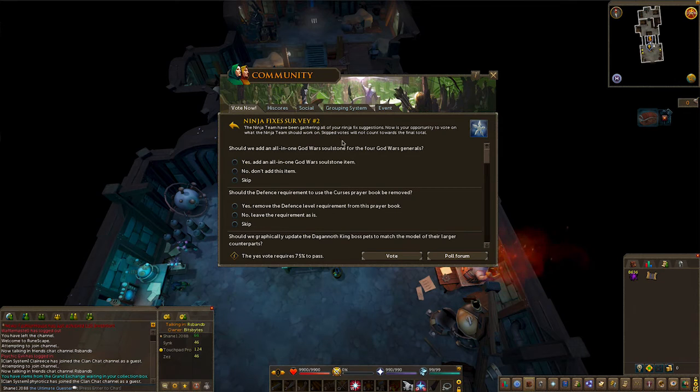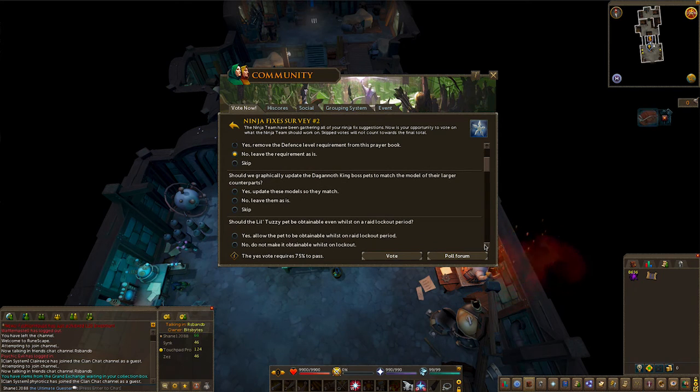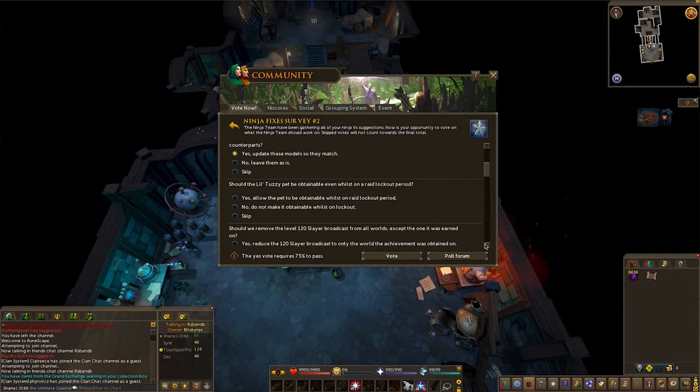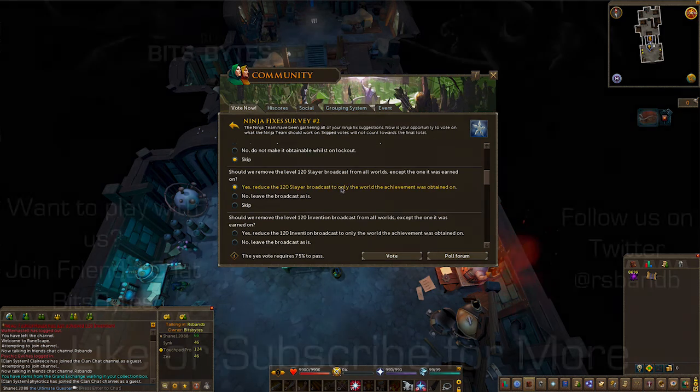Also in-game, you can find Ninja Fixes Survey number 2 in your Community tab. Some of the questions include: Should the defense requirement to use curses be removed? Should 120 Slayer, Invention, and the Master Quest Cape broadcast be chained so that it broadcasts across all worlds? Should the Remember for 30 Days option default to yes when being prompted for Authenticator? Should players on your ignore list be unable to view your online status? Should the green friend dot take priority over the orange clan member dot on the minimap? And should a one-use teleport to Priffdinias's waterfall fishing be sold in Miscellanea's fishing shop?